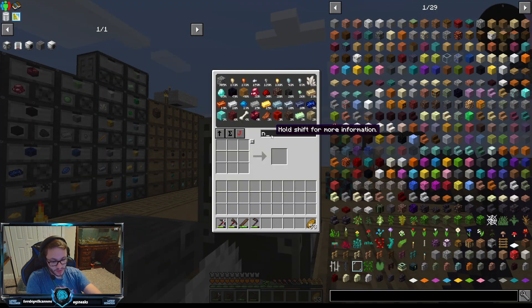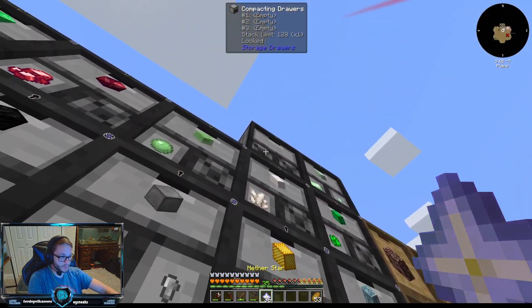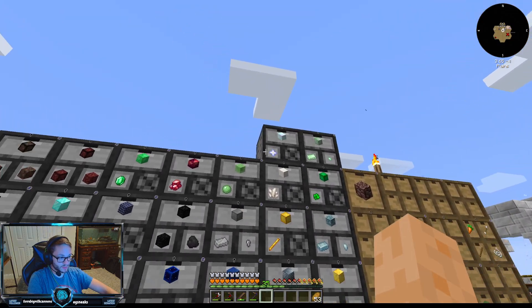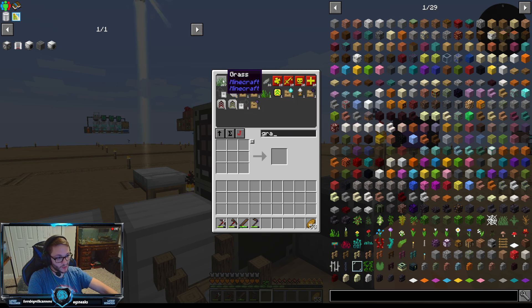We do have some nether stars now — we got 36 of them. I have a drawer for them; we'll go ahead and put them in here so we don't overflow eventually. We got our four nether star blocks, 36 nether stars. I've also gone ahead and gotten a bunch of grass — we made grass over here and you basically just bone meal it.